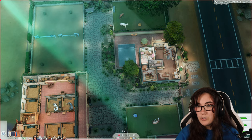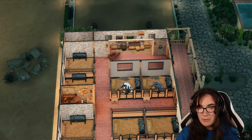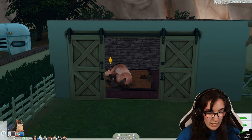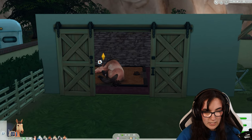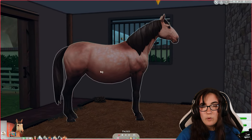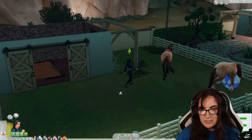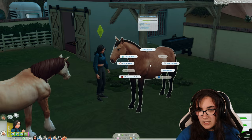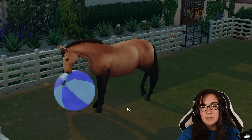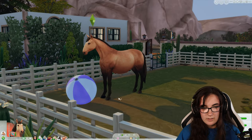We've just gone into labor — it is go time! The notification says four hours. Moonpie has an even bigger stomach now. Let's soothe the horse in labor — rub her neck, give her a little brush. Moonpie is still playing with the horse ball despite being in labor! I can click on the horse and select 'Deliver Foal' — I'm a little lazy so let's do that.